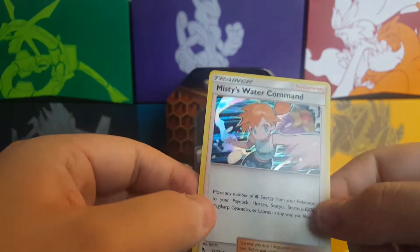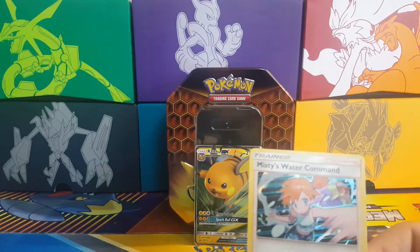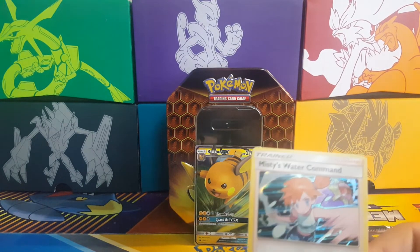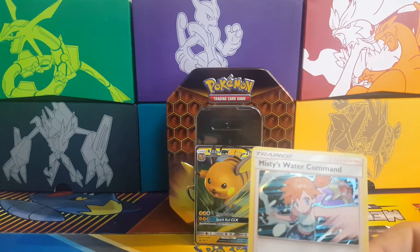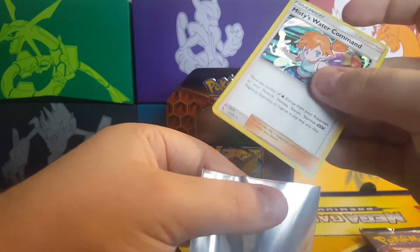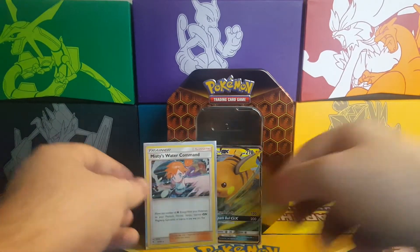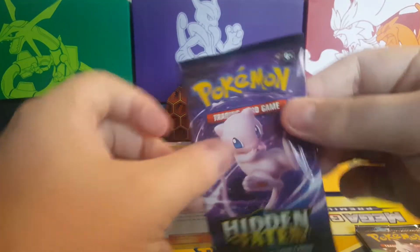I'm going to slip her inside a nice little green sleeve — the green sleeve is for holo rares. Slide her right in there. There we go! On to the Mewtwo pack now.